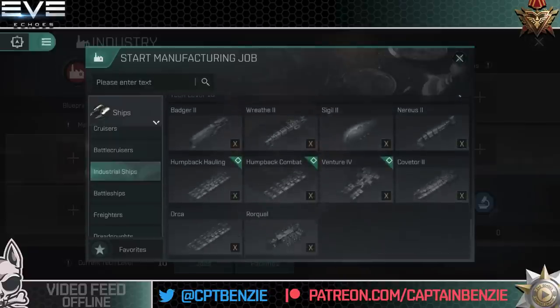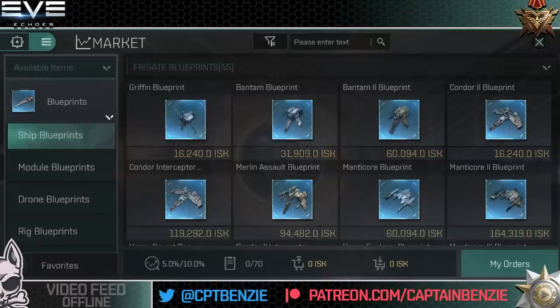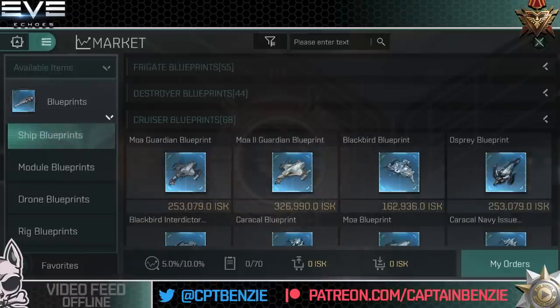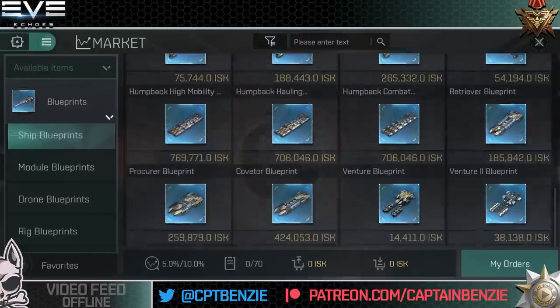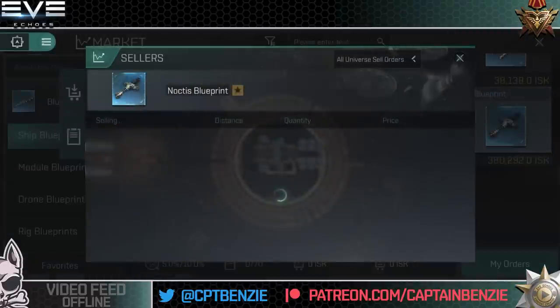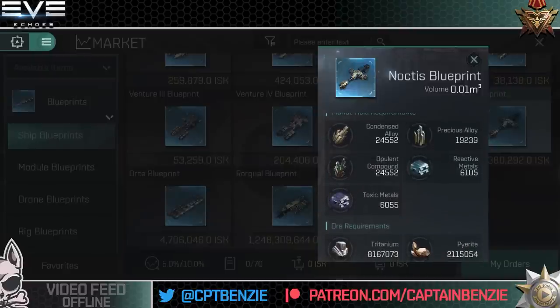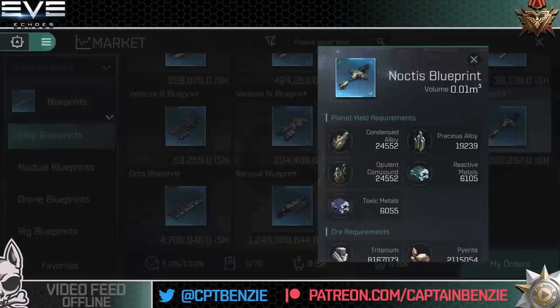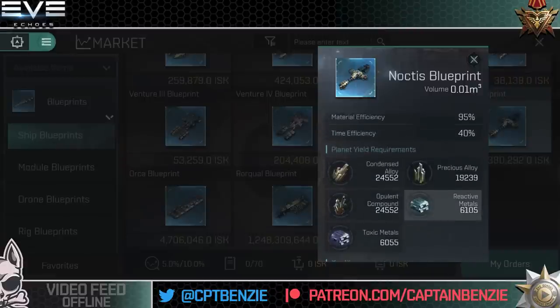Let's find the blueprint on the market. Under Ship Blueprints, here's the Noctis Blueprint. Manufacturing time is 5 hours 20 minutes, manufacturing cost is 40 million ISK, material efficiency 95%, and time efficiency 40%. Below are the planetary yield and ore requirements — you can take screenshots of those. The exact ISK value of the materials you'll have to assess yourselves.